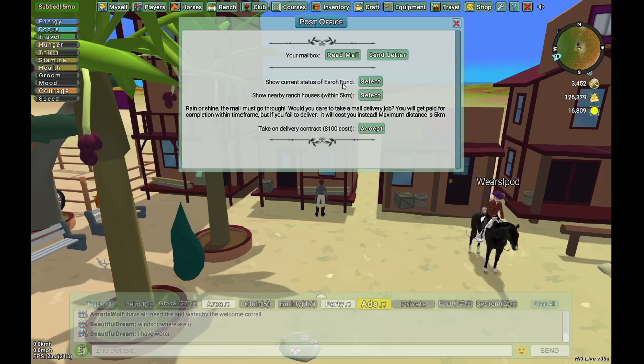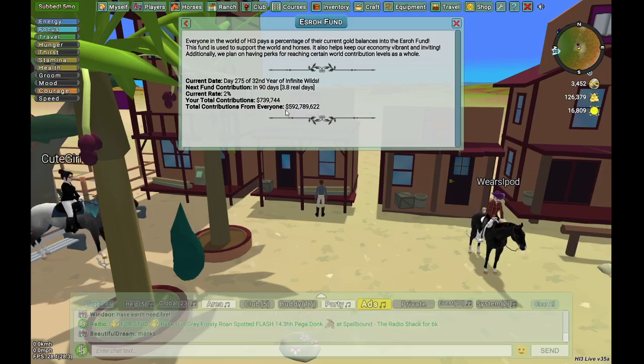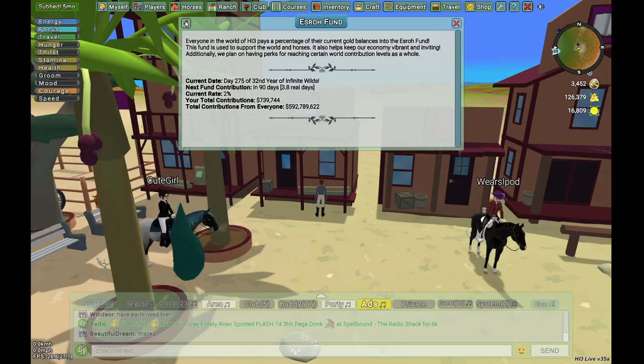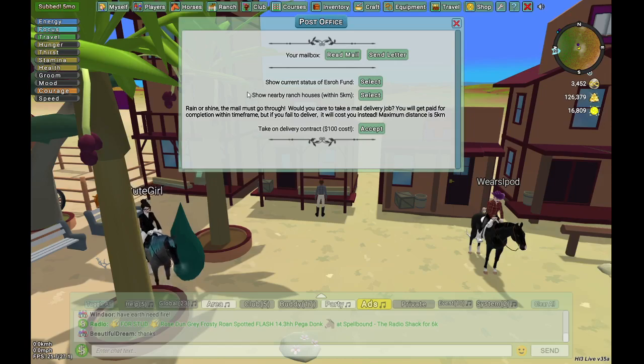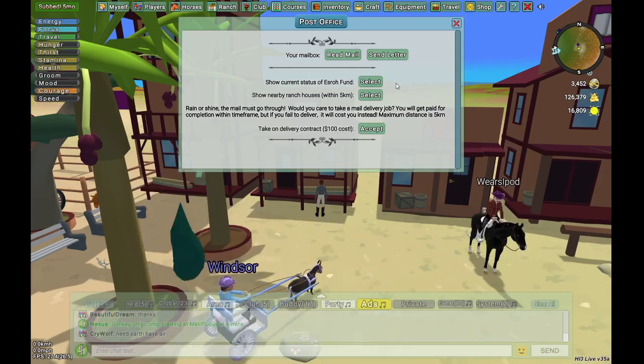Ezra Fund is basically taxes in the game — it helps try to control the economy. It activates every 14 real days or so. Taxes are 2%, and this takes money from your on-hand gold dust amount. If you have a store at a club, it will pull from that as well. It's just Horse Isle's way to try and control the economy so stuff doesn't skyrocket in price a few months into the game. We come here to escape the real world, but I guess you can't escape taxes.